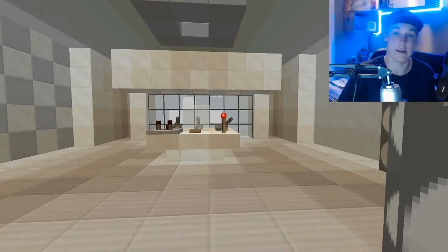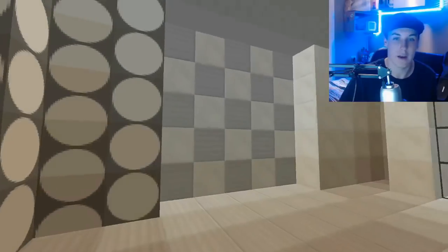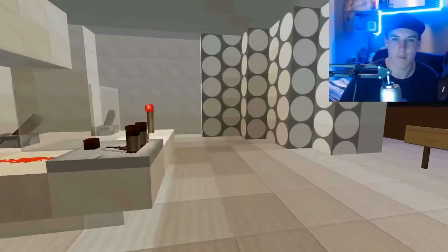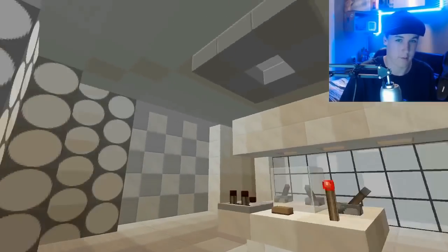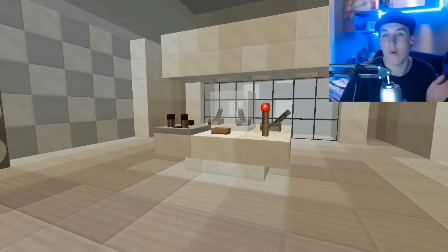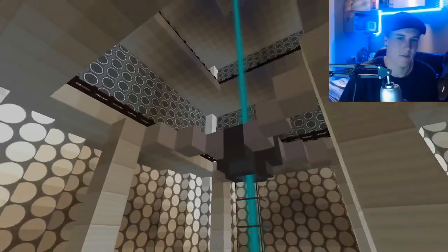We have the First Doctor's console right here from Twice Upon a Time. I tried to make it a little bit more accurate — it's got the nice wallpaper that people were very up in arms against. I've tried to make it a more accurate version of what it actually looks like in that episode, because that was a full set use. It's not connected yet but hopefully it will be by the time the map comes out. This is a custom TARDIS that really just doesn't exist — I just fancied making it.